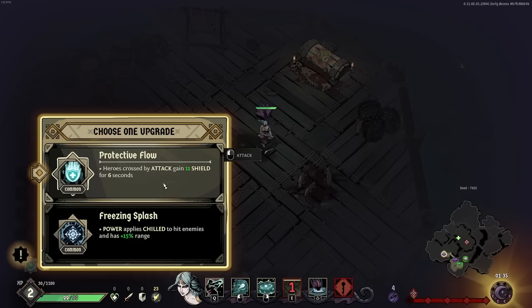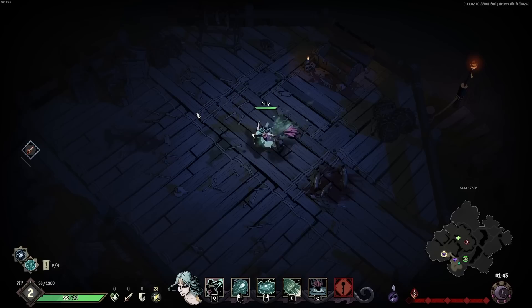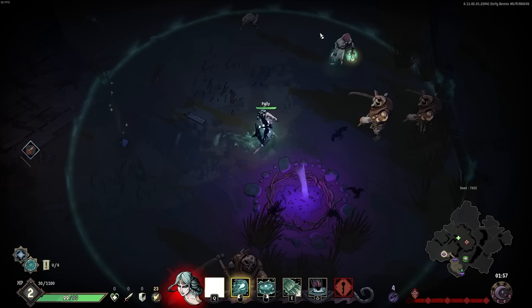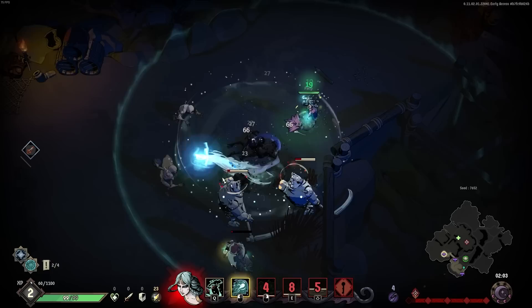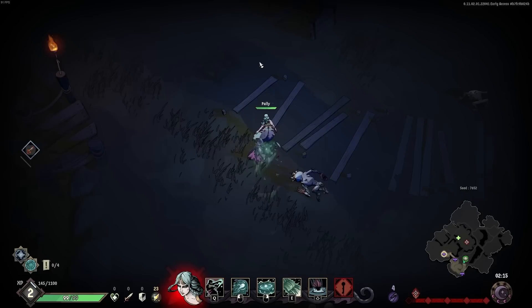That's level two. Heroes crossed by attack gain an 11 shield for six seconds. Or power applies a chill — I like the idea of chilling enemies in front of me. Power deals plus 20% damage — yes. So power is our right click, our trait is our Q, our E is our special, and our shift is our defensive ability. I do wish that was explained a little more clearly, but after a few games we were able to piece that together. So now when I right click, it does 20% more damage than it did before. Right click is already kind of the powerhouse of this character.